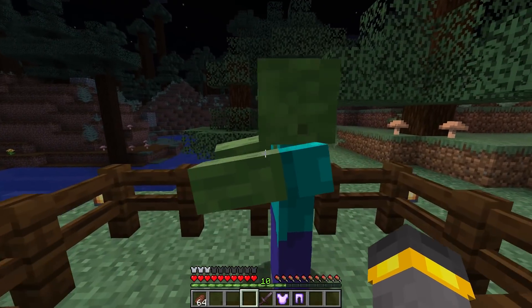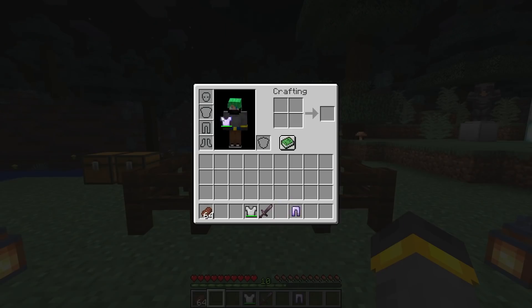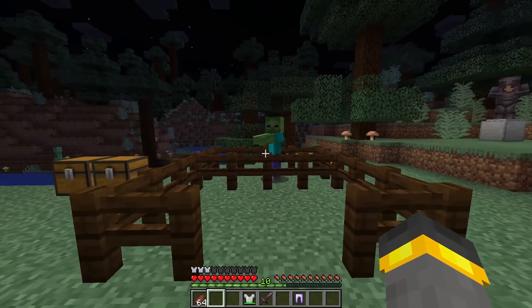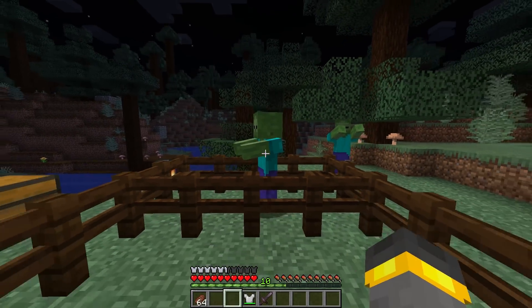Last but not least, plain old protection. With the unenchanted piece, we take a little bit of damage. With protection four on one piece, it seems like the same amount of damage — seemingly identical. With protection four on two pieces, we take about half a heart of damage — not much damage at all.